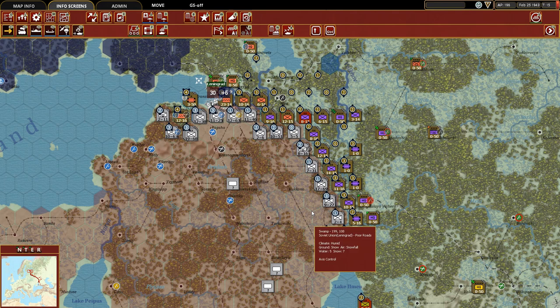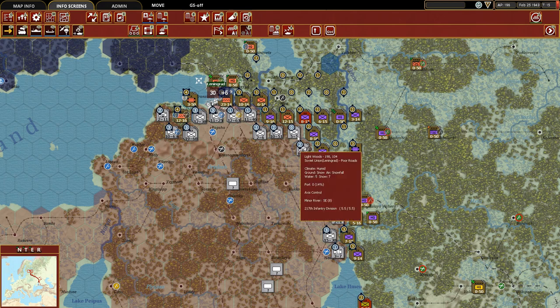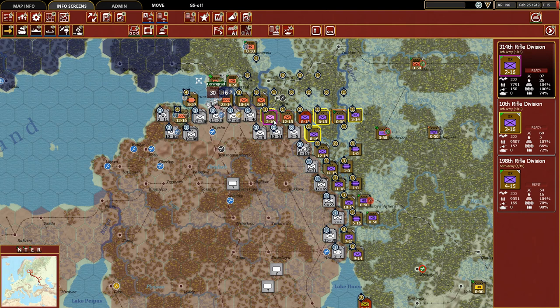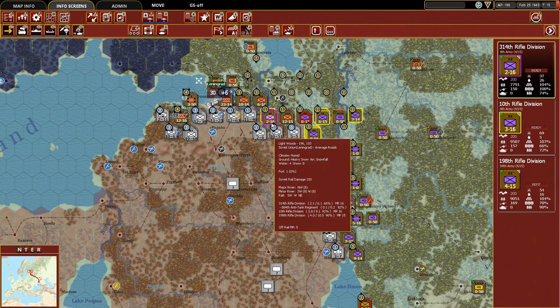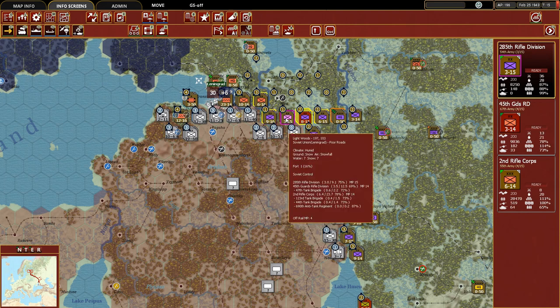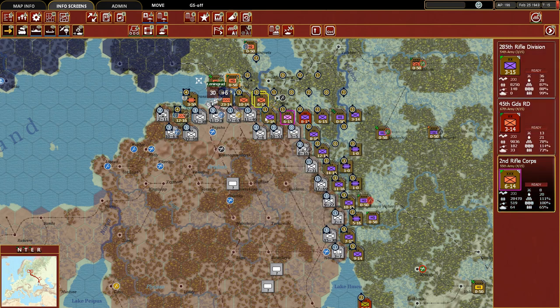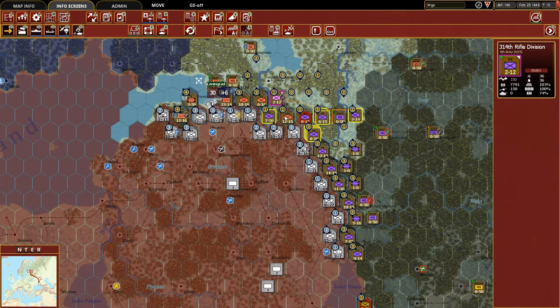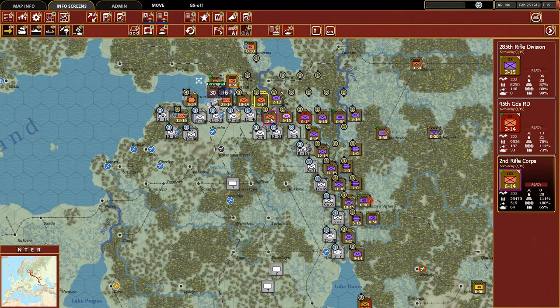So let's start right in with the Leningrad front. This is an area where we want to take advantage of, and we may also try to take advantage of this hex over here. When we look at this stack, we have three rifle divisions - one with combat value two, three, and four. What we want to do is see if we can't get the second rifle core over here to replace the 314th rifle division. So let's just move them here, and we're going to bring over the rifle core.